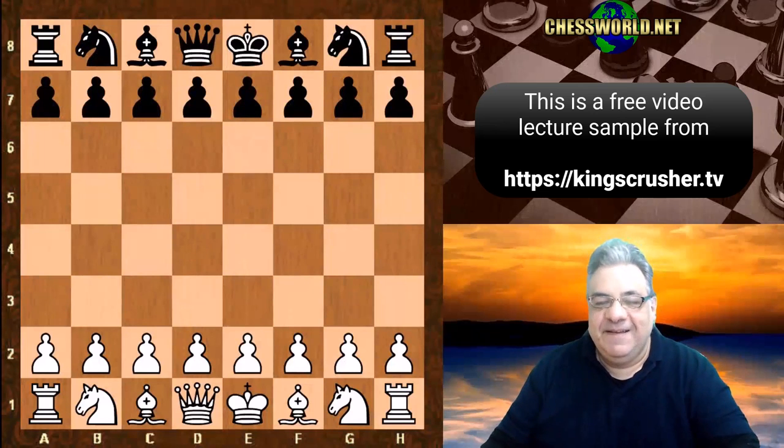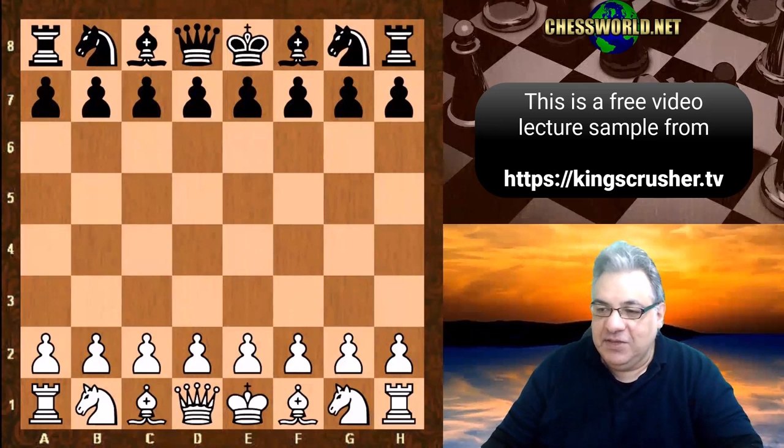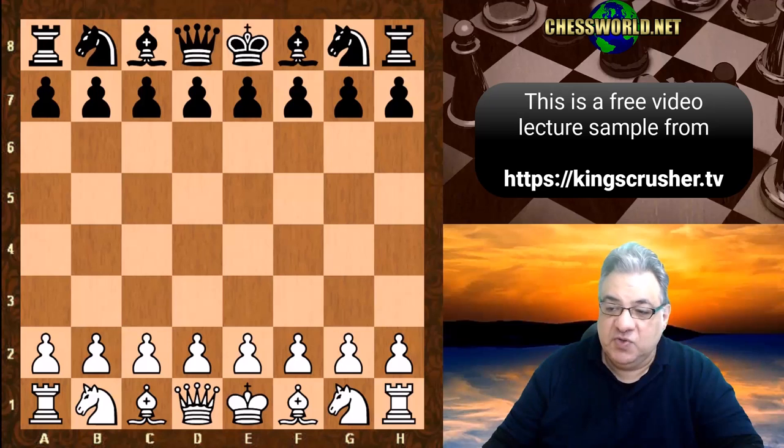Hi there. In this lecture we see Emmanuel Lasker against Harry Nelson Pillsbury. This is an iconic first encounter between the two — the 1893 New York tournament, round 8.